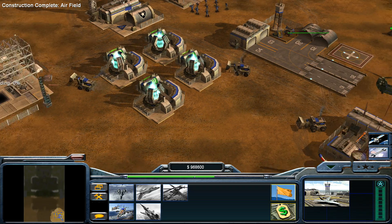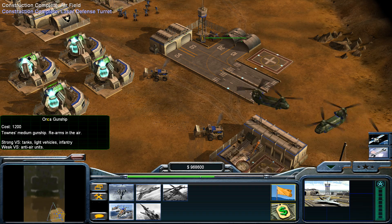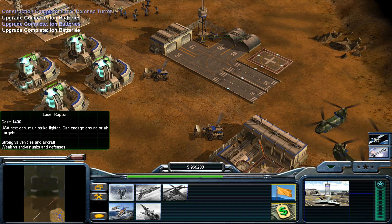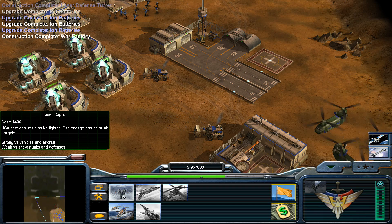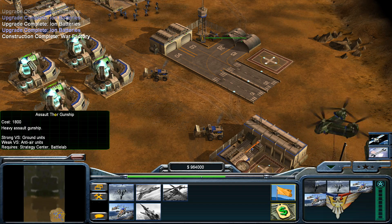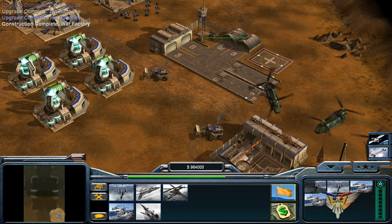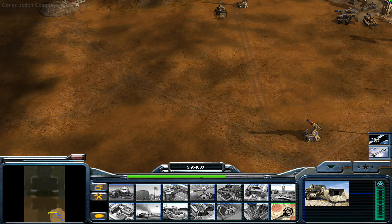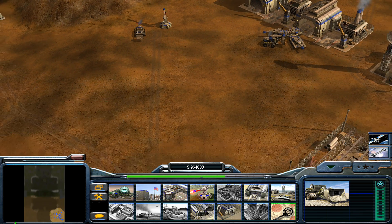Strategy centre. Orca gunships, please. Laser raptor. Some Orca gunships and some Assault 4s — when we get the time we will get a few. Some more defences though, just to be safe.